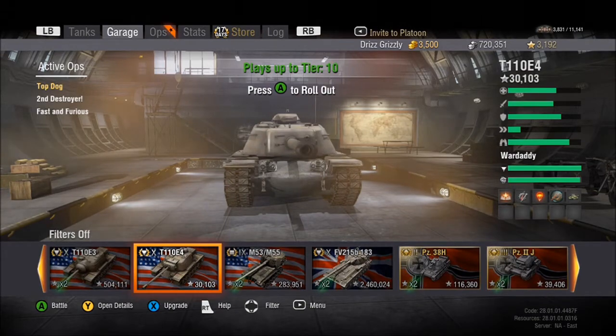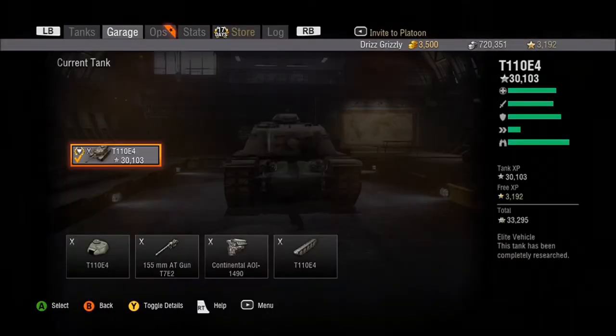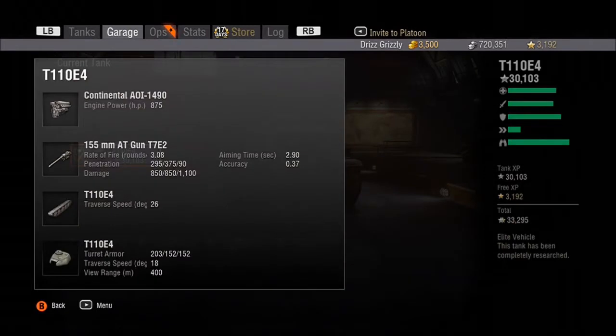Gun: 155 millimeter gun with 295 pen with AP rounds, 375 with APCR, 3.08 rounds per minute, 850 alpha, 2.9 aim time, and .37 accuracy.